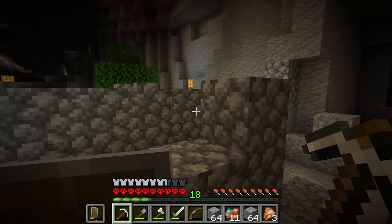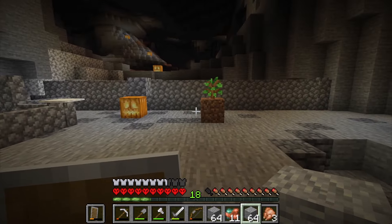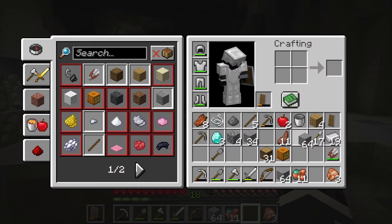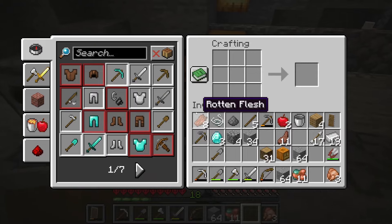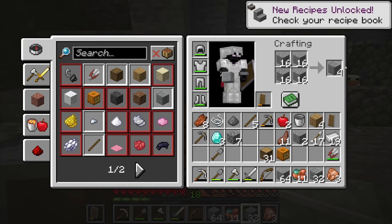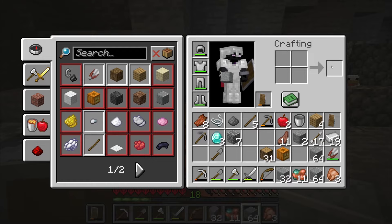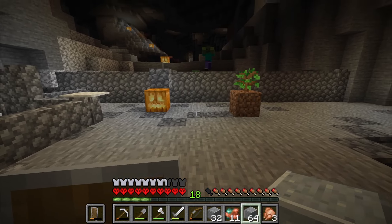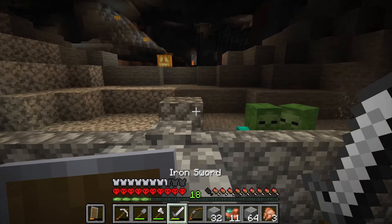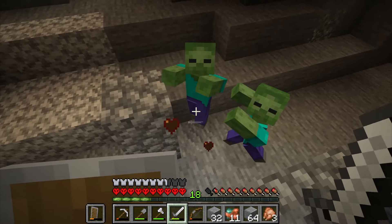Alright we got about two and a half stacks of andesite, that should be enough to get started. I should be able to do this wall. I forget — is it cheaper to use a stonecutter? I don't think it makes a difference. Stack and a half should be plenty. Part of the reason I want to do this is so zombies and stuff can't see us.